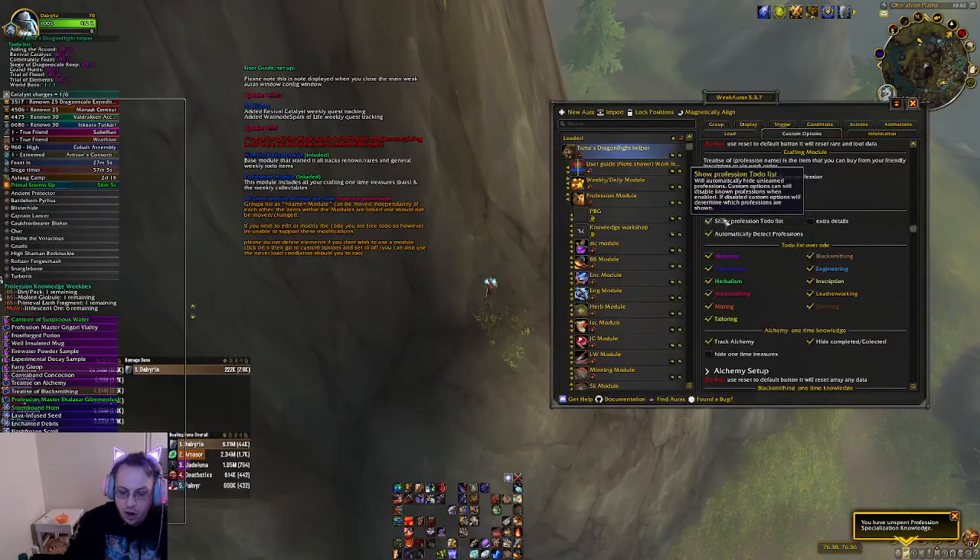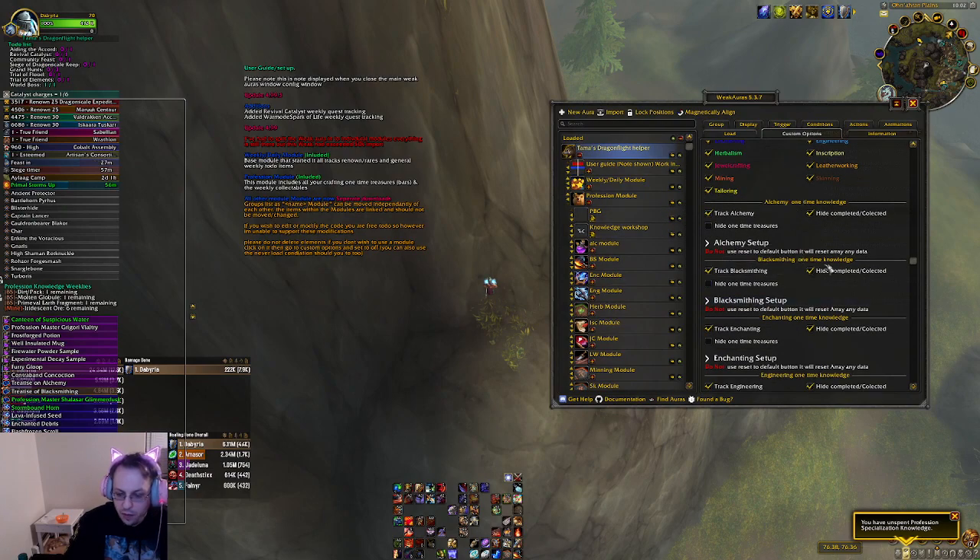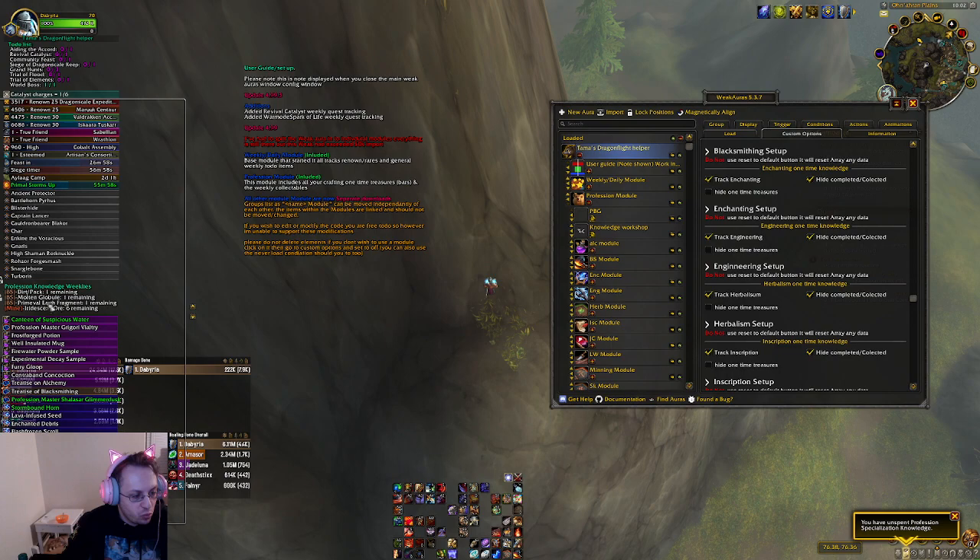You can activate what professions you'd like to see and, of course, the tracking for them. This will give you the Profession Knowledge and your weeklies over here.